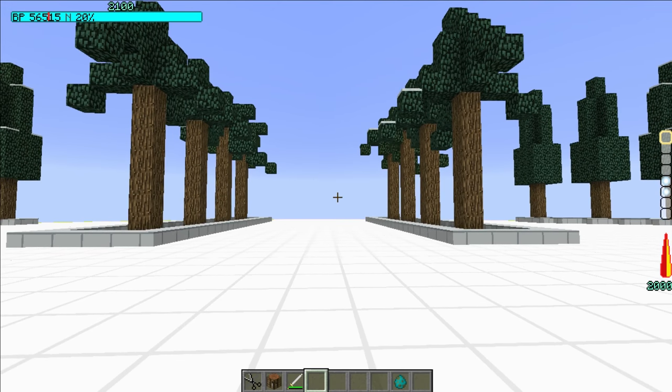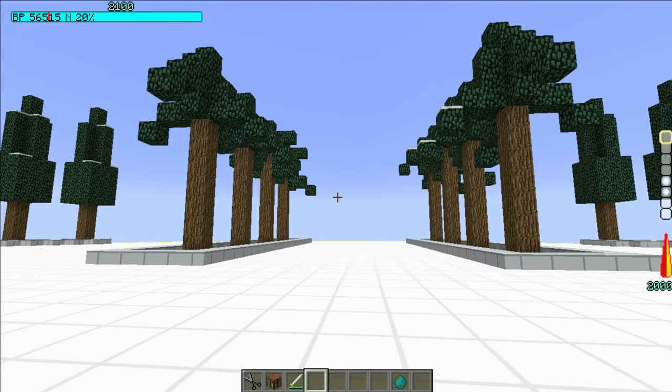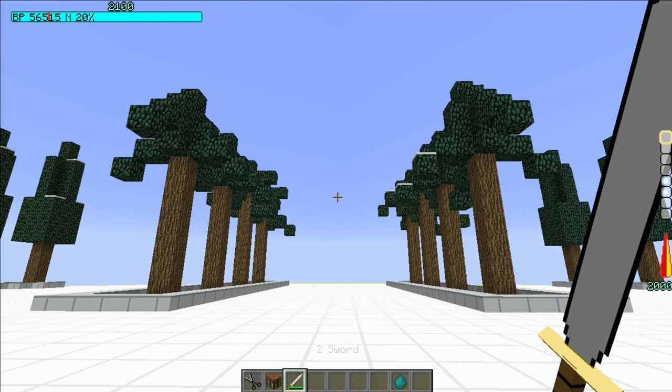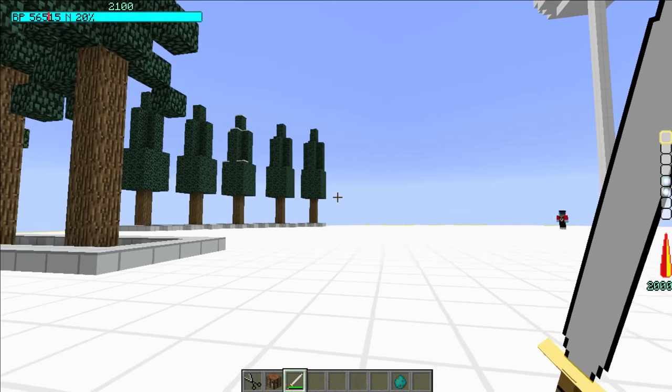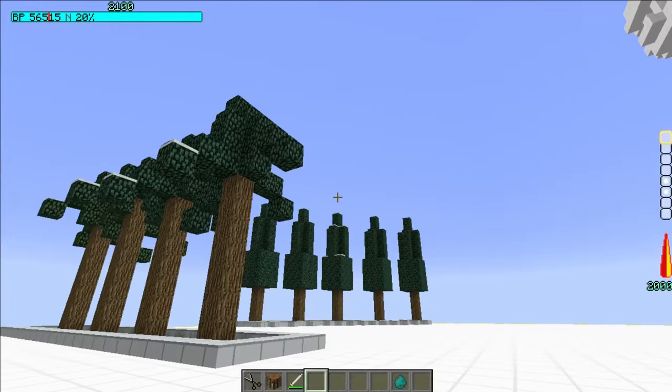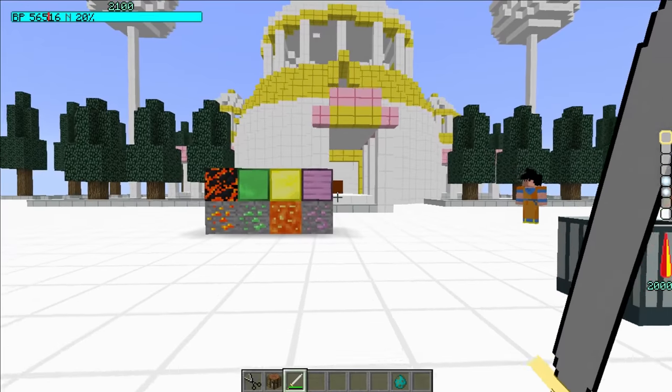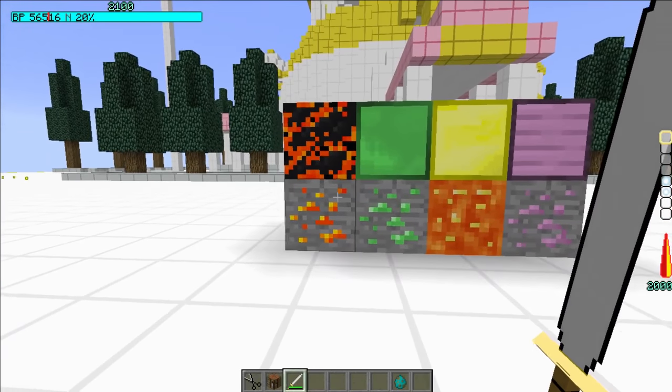Right now, as you can see, I don't know if this is part of the mod, but I have no hands right now. So I'm just going to hold the Z-Sword out because it feels weird not having a hand. But we got some ores! We got some freaking ores!